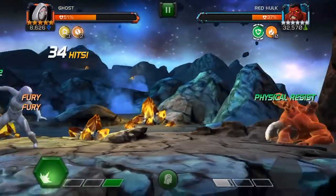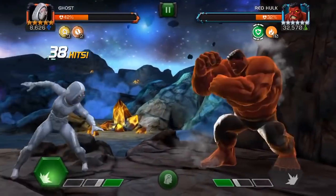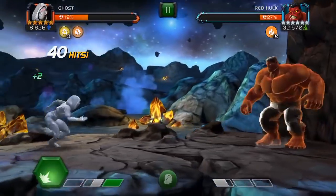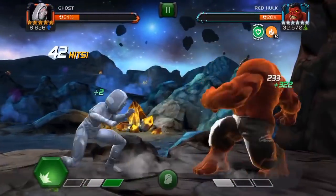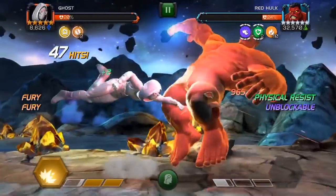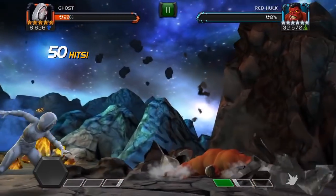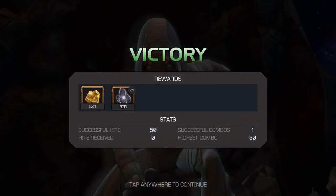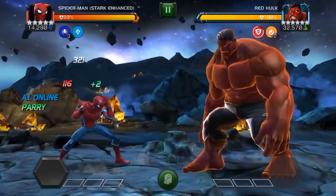You're gonna want to use heavy attacks to get in as much damage as possible. If you're running suicides you won't need it, but I'm not running suicides and she's a four-star five-star unduped. A duped Ghost will have a much easier time — she's also coming up as a four-star, and a duped one will be able to build up power through her phasing.